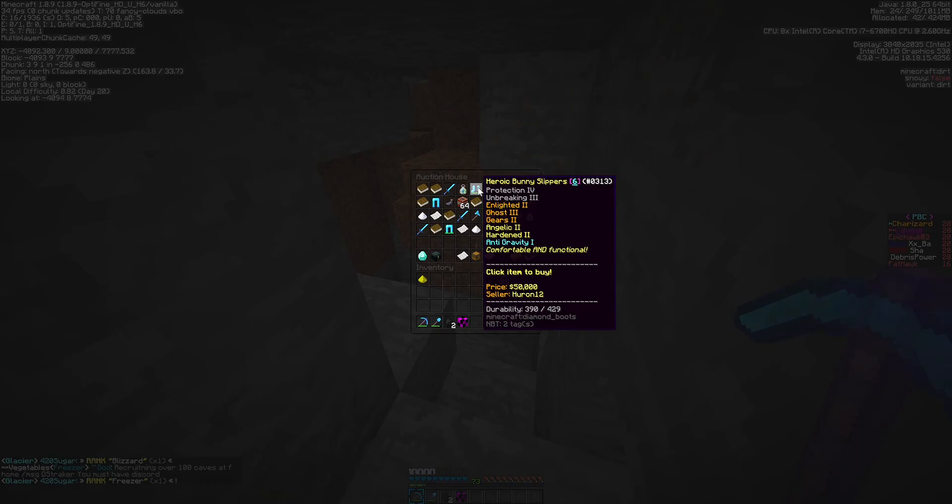Just make sure you have a pickaxe with Efficiency and Fortune on it — those two are basically the main ones. If you have a rank, you can do /fix on it whenever it's about to break and it'll automatically go right back to being new. If you don't have a rank, you might want to get one with Unbreaking on it, because this does break quite a lot — I've broken one by accident because I wasn't paying attention to my durability.